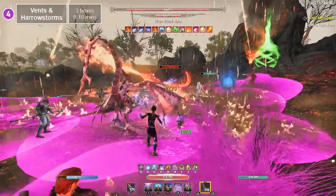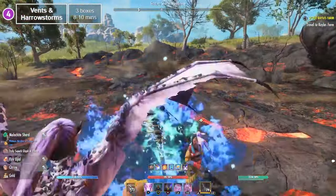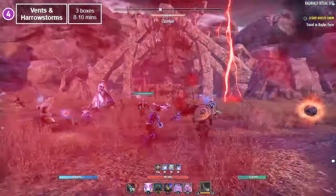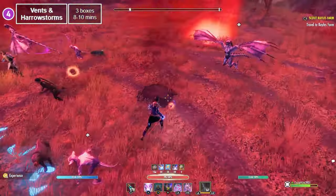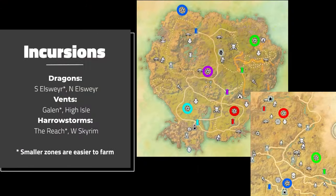If you need a change of scenery, or you're someone struggling to deal enough damage at Dolmens and Dragons, Harrowstorms and Volcanic Vents will get you 1 box every 3 minutes, and the drop will be in the final drop chest instead of the boss itself. This means that as long as you land 1 attack, you'll get an Anniversary box. Note that for Dragons, Vents, and Harrowstorms, the smaller zones are ideal for the reduced travel distance.